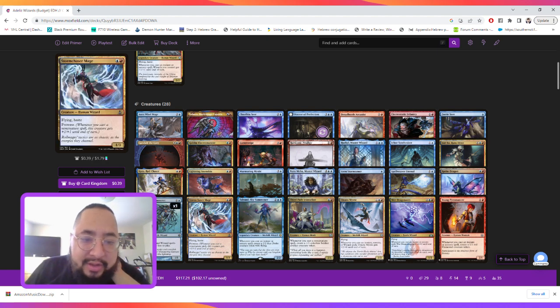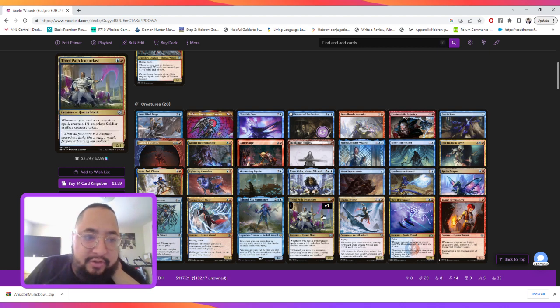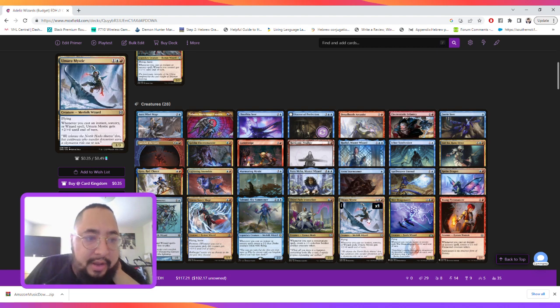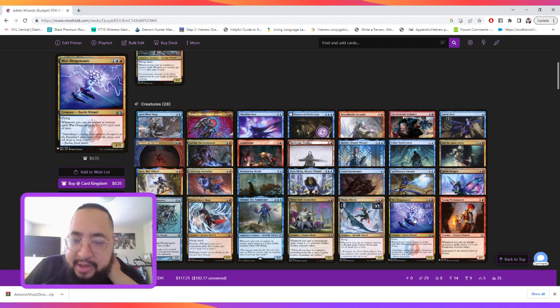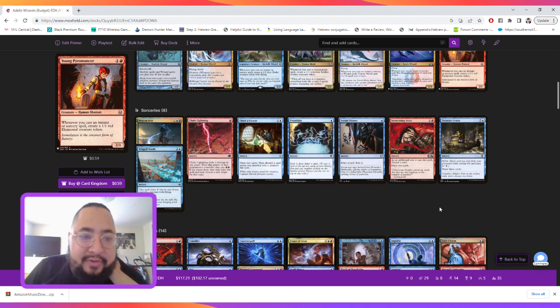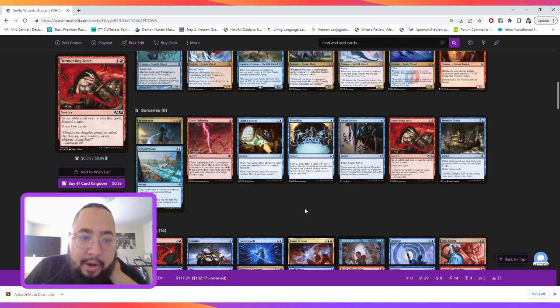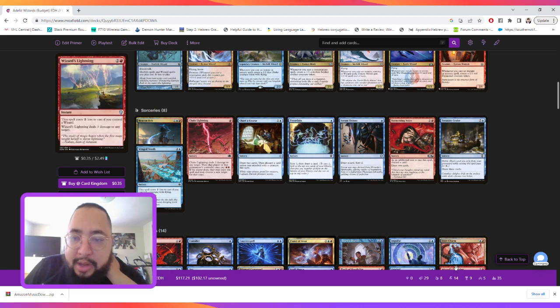There's a card here with prowess and afflict two, Sprite Dragon to get bigger every time we cast a non-creature spell, Stonybrook to make our wizards cost less, another flying haste creature with prowess, cards to generate two-two drakes, soldiers, and a bunch of one-one red elemental creature tokens.